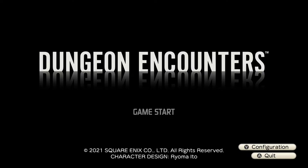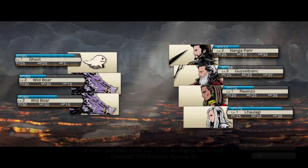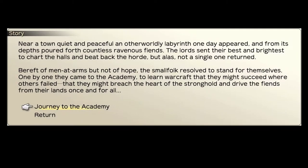When you start the game you don't get a whole lot of story — just two paragraphs telling you that you're in a quiet peaceful village, and one day an otherworldly labyrinth popped up. Now you have to go explore it and defeat all the fiends and demons. After that, you get to the town screen where you assemble an expedition party.